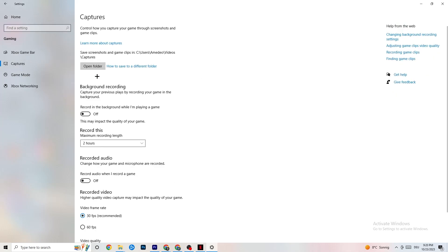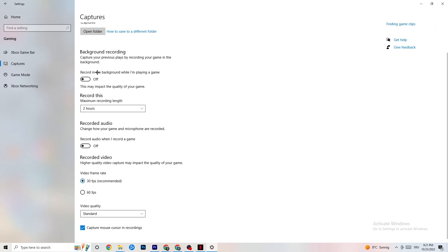Go to Captures, then Background Recording. Find the option 'Record in the background while I'm playing a game' and please turn this off. If this is on, it's no wonder you're having FPS drops, freezing, or stuttering — recording sucks a lot of performance and on low-end PCs will cause crashing and stutters. Also turn off audio recording, as that also uses performance. If you want to record, use another program like OBS — do not use Windows for that.